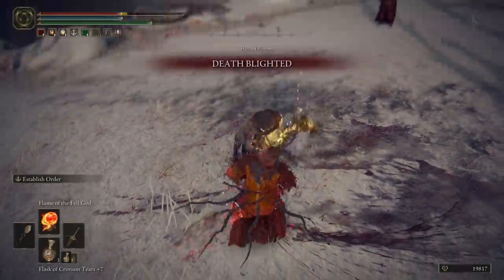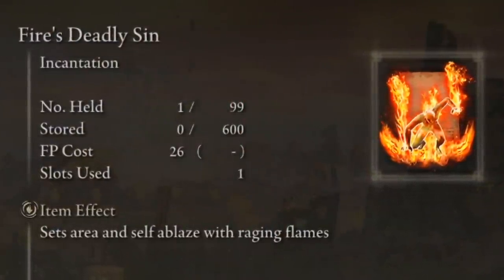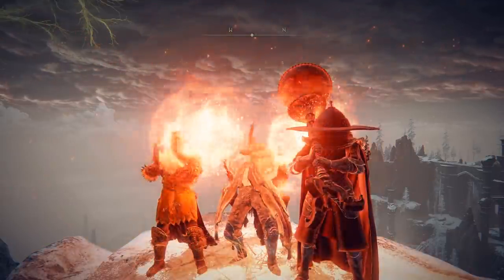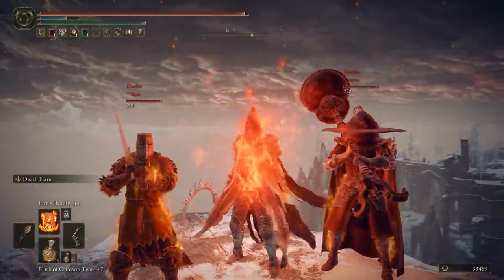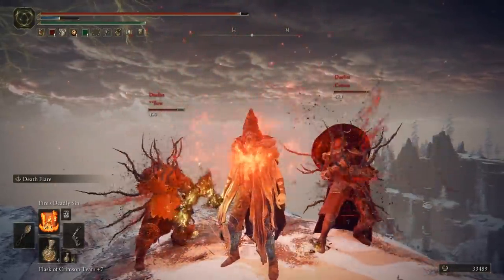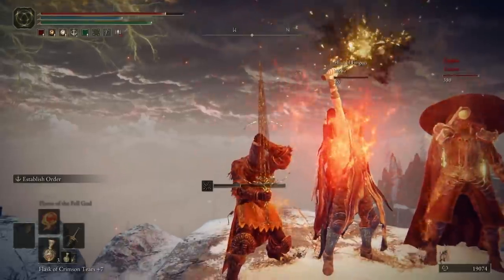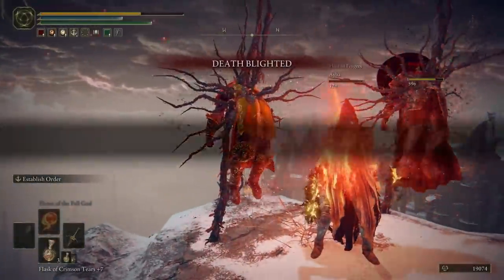But when you combine it with the incantation Fire's Deadly Sin, a bit of tomfoolery occurs. For whatever reason, when you have this fire on you — this self-inflicted flame DOT that is supposed to just pulse damage to people around you — that damage that is pulsed takes on the properties of weapon buffs. This is an unintended interaction, because the speed at which it applies Death Blight is ludicrous. The time between it going on and the kill is like half a second — a second at absolute most. It is silly.